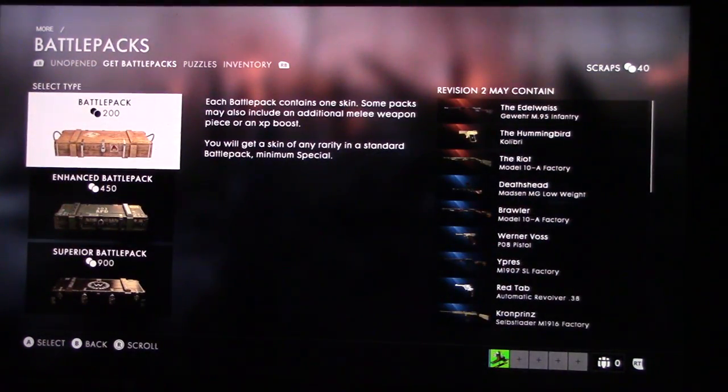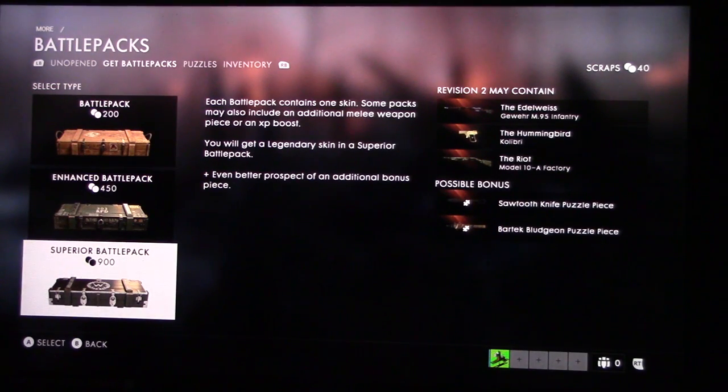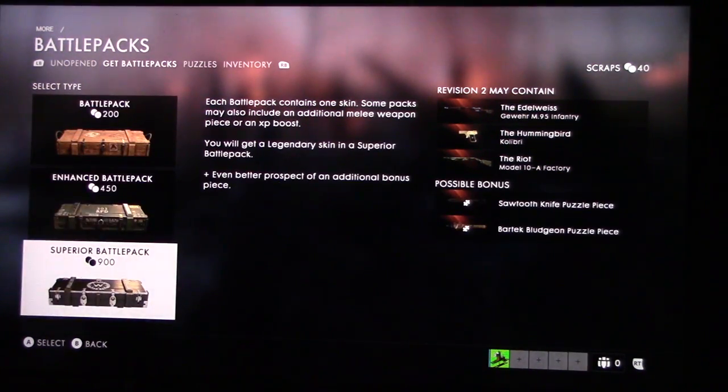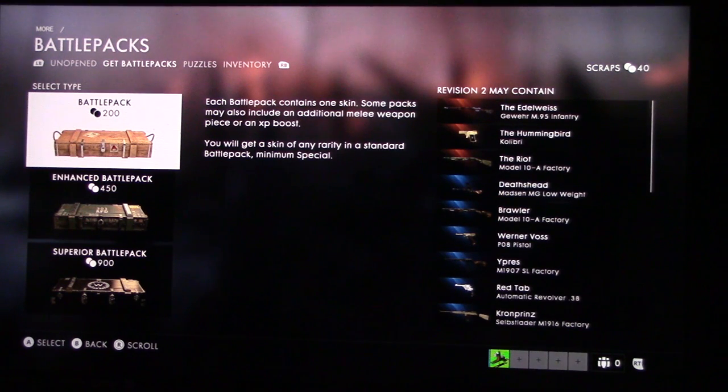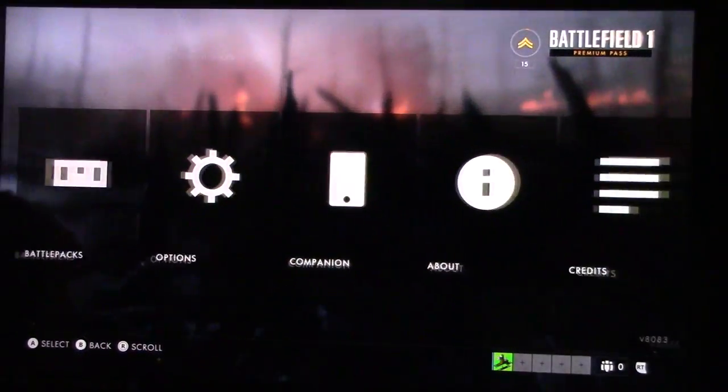Do you have to use scraps for that or can I use some bonds? Well, let's get some of these right here. I don't think I got enough on any of it. I think you have to use scraps - yeah, you have to use scraps to buy. No more bonds, get that.